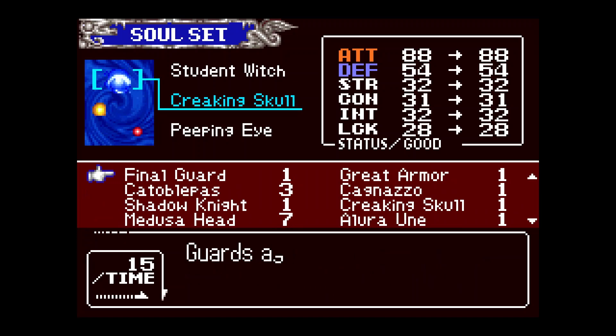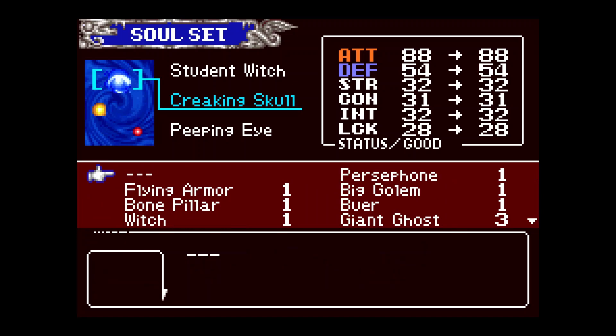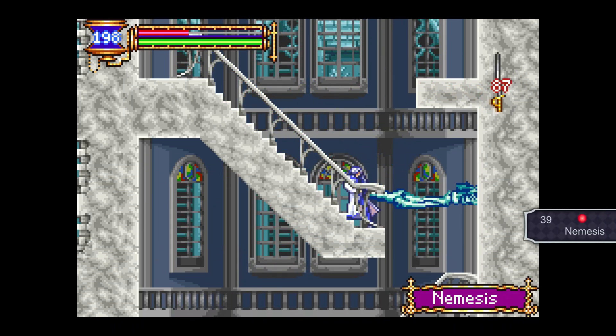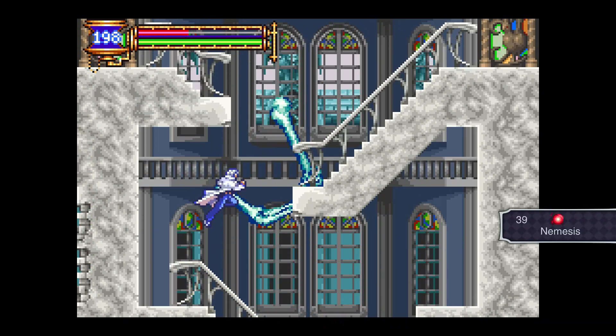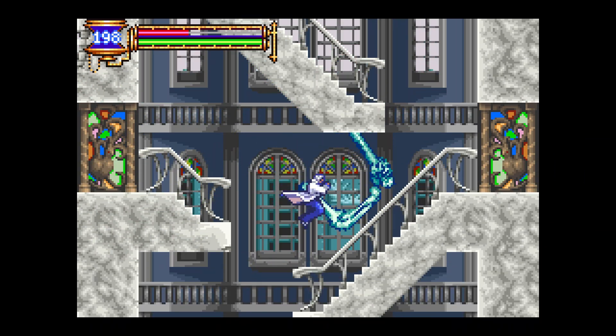We're not going to see Alistair until later. I'll just keep creaking skull on — I know the creaking skull is a meme just because of how stupid the sprite looks, but it does tons of damage and has good range. It's the big boner, yeah.